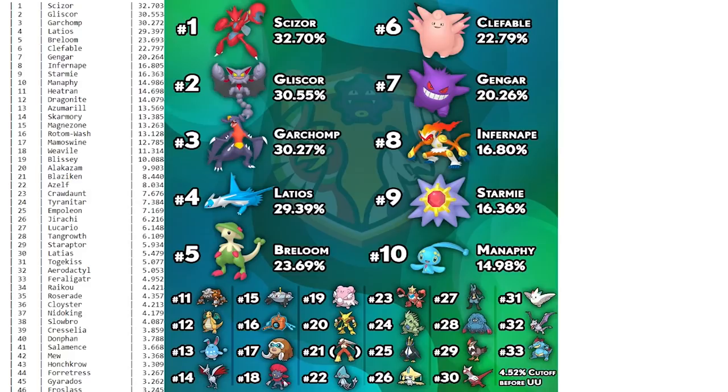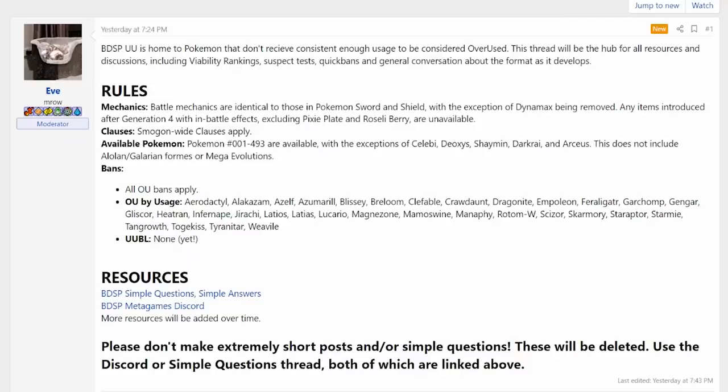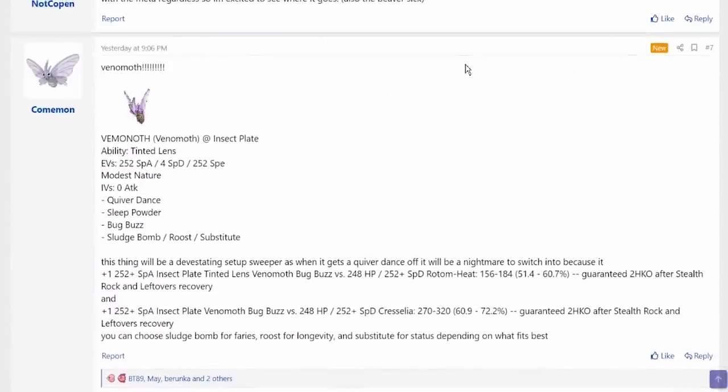Now we have the UU tier. Basically, UU is standard Smogon rules — certain items including Pixie Plate are unavailable. The exceptions include Celebi, Deoxys, and Shaymin. It doesn't include alternate forms. It has the banlist of the OU tier. Some crazy Pokemon are down here, and I want to share my thoughts on some of them — Venomoth with Tinted Lens is down here which is pretty cool.